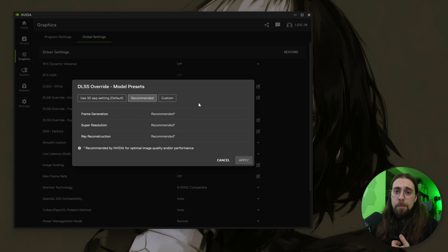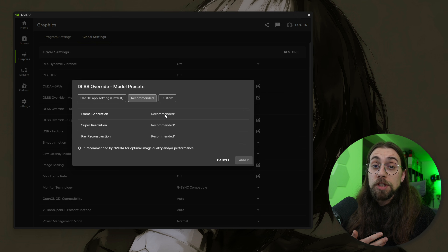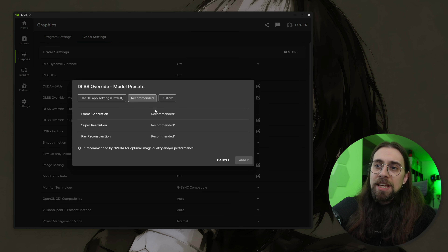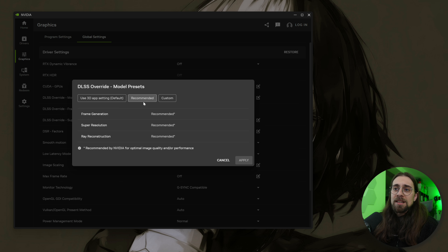With 'Recommended' selected, in quality mode or 4K quality mode the NVIDIA app will override with DLSS 4, since the render resolution is already high. At 1440p balanced mode it will use DLSS 4.5 with preset M. Ultra performance mode also uses DLSS 4.5 but with preset L, which targets that lower render resolution. I really advise going with Recommended so the software selects the best scenario for you.